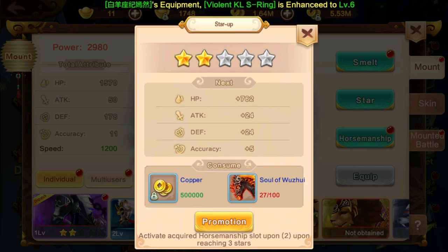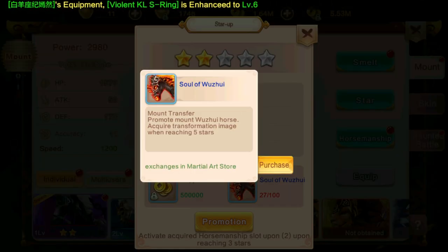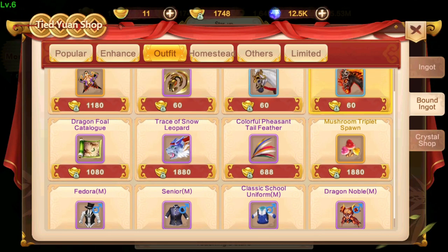Next, about the star system. For stars, you just need sim fragments. You can get them from quests, events, and you can also buy from the shop here.